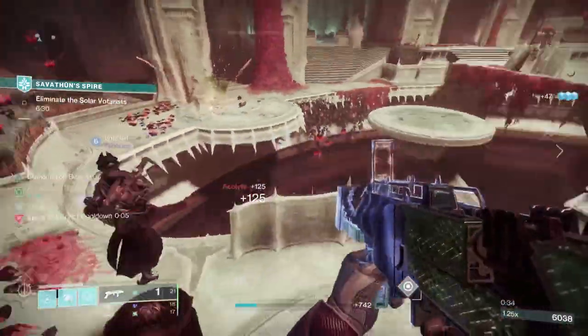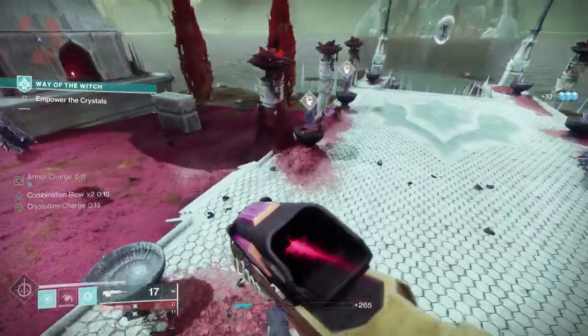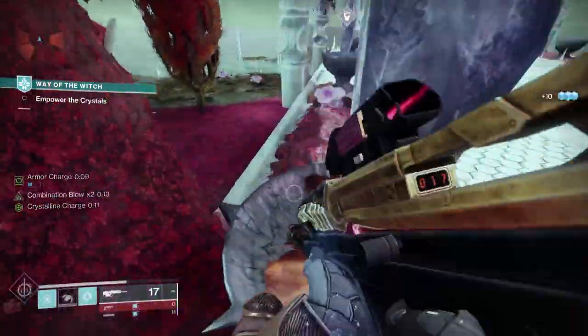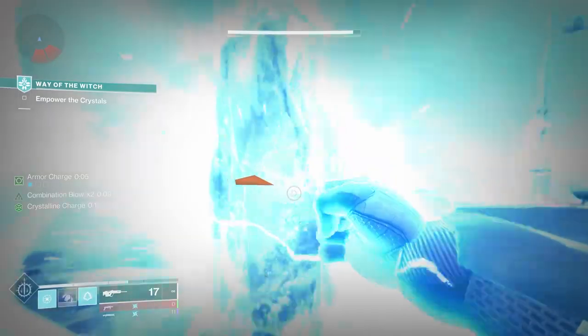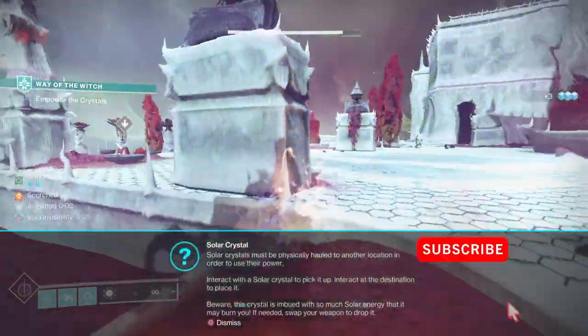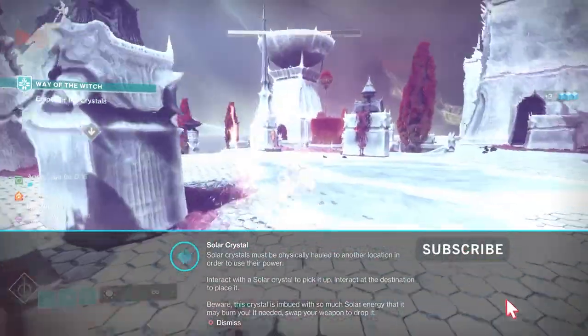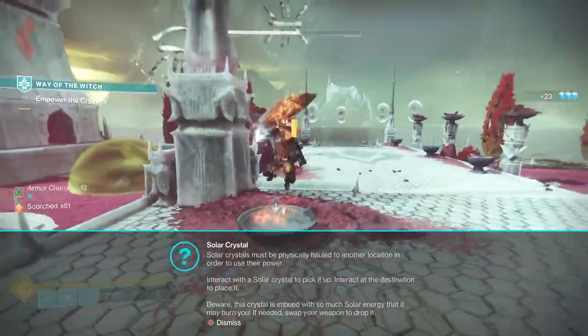There are a couple of core mechanics you'll have to learn. There are arc crystals that you basically have to punch, then go look on the map and you'll see other areas where you can punch and complete a circle of different arc crystals. There are also solar crystals where you have to pick up the crystal and deposit it in a new area — the problem is adds are coming at you during that time and damaging you, so you'll have to keep that in mind.